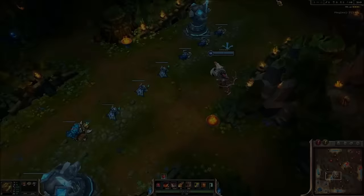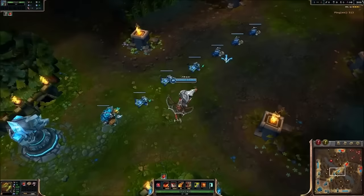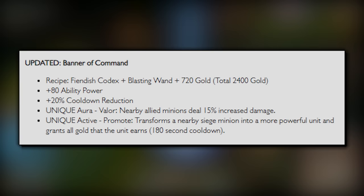They tried their best on patch 3.14 to make it better for mages, because if supports aren't building it, maybe mages will. So it was given a new look: no more armor, no more aura, 10% less CDR, in exchange for 80 ability power.